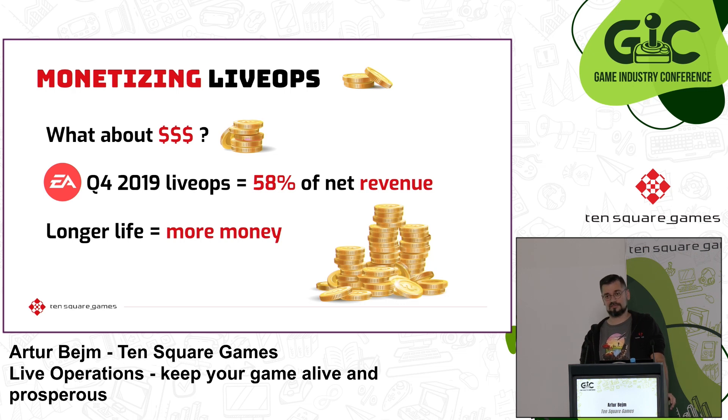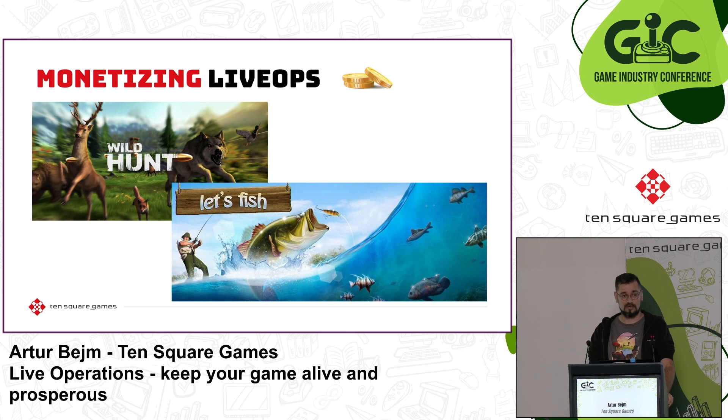Studios that use a LiveOps strategy extend the life of their games and get better return on investments in their development. The longer the game is alive, the more it will earn money. Games stayed in the top two years because of live operations. As of Q4 2019, Live Services represented nearly 58% of EA's net revenue, up from 44% a year before. At Ten Square Games, Wild Hunt is five years old and Let's Fish is ten years old — and they are both highly profitable.